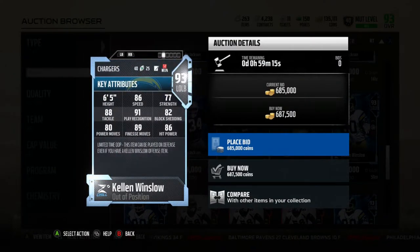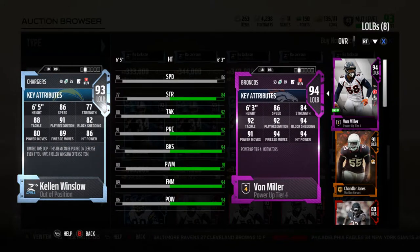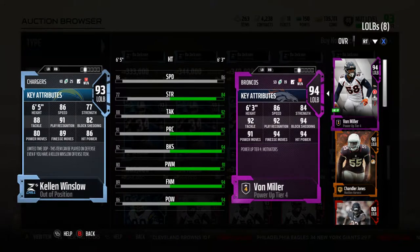He's already down to 687K, and the reason why is because of his stats. Not the craziest stats in the world. Comparing him to Von Miller, he has the exact same speed but less strength, less tackle, less play rec, less block shed, less power move, less finesse move, and less hip power.